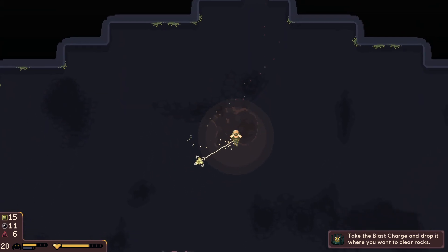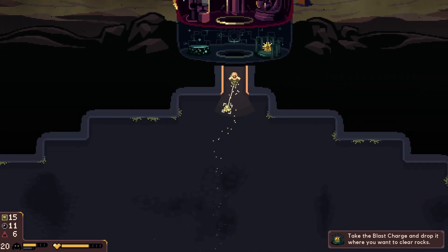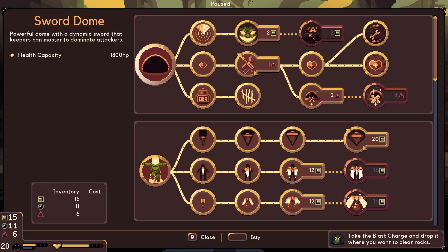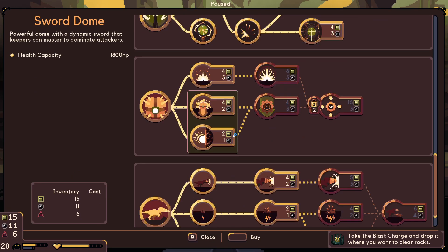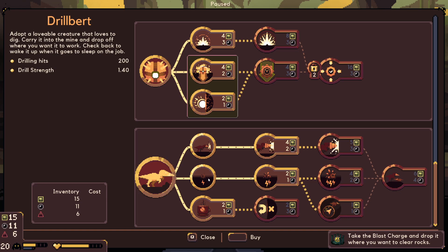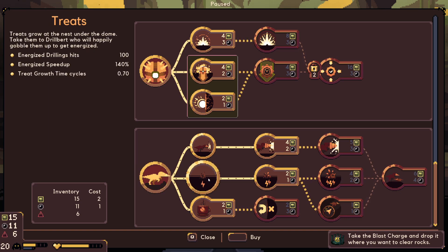So in unlocking drill bird, you're given one drill bird, and he is able to go around and drill out your map for you. But if you want to have the unlimited drill birds, you have to make sure you go into your upgrades in your dome and upgrade your drill bird. You need to get the ability to have treats. I believe it took a few of the squares as well as one or two of the circles in order to unlock this.